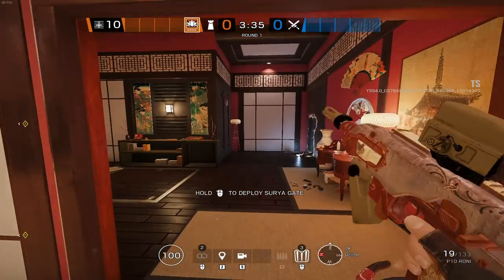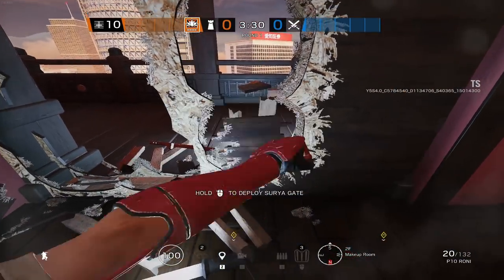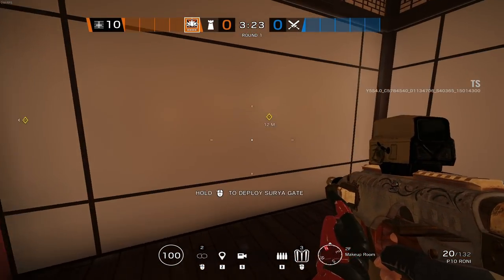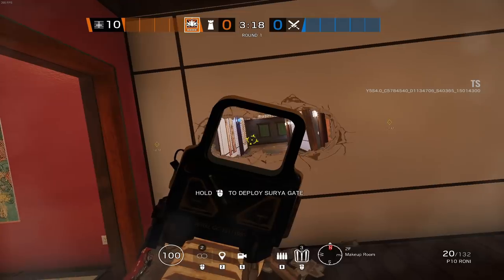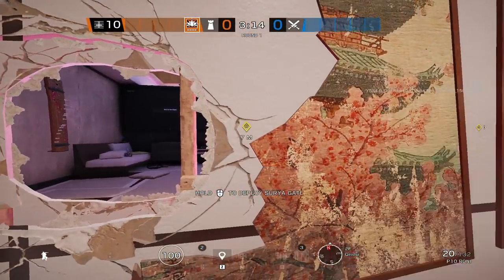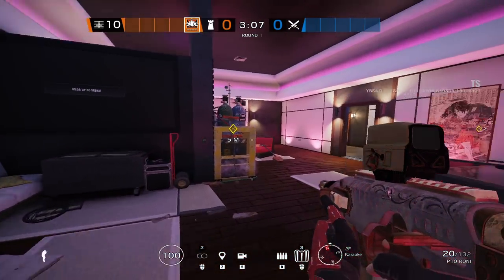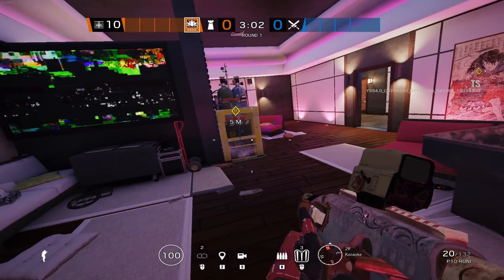What I would do is put something there like a box so people can't come jumping out of the Geisha window and pre-fire this area, giving you that extra couple of seconds. At the minute the map is playing out fairly similarly to how it used to. People are going ahead and opening this wall on attack, and I think that's mainly because they're just used to attacking this way. Coming through into the Geisha hallway you can use Hibana, Ace, or Thermite to open up into Karaoke itself and try and get a plant down.